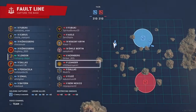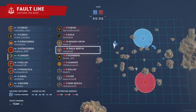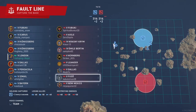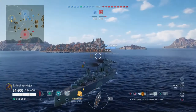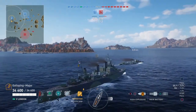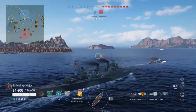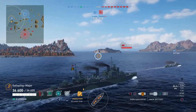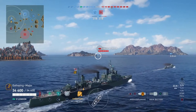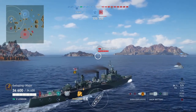This is a game of capture the base on the Fault Line. The enemy team is a Fubuki, Agile, Krasni Krem, Emily Batang, Nuremberg, Leander, Dallas, Fuso, and New Mexico. So it is a tier 4 and 5 game but it's mostly tier 5s. I've spawned on the right flank with an Icarus and a Pensacola, so I think we're just going to try and do what we can to slow the enemy down before they come steamrolling over us, because usually this is their strong side where they end up with about 6 ships spawning.